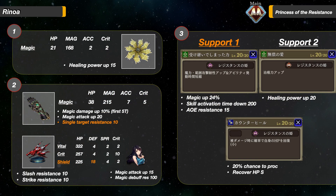Moving on to her unique weapon, Shooting Star. She is the only unit that can equip this item. The ability is Healing Power Up 15, and it comes as Magic Type. This is not her best weapon in my opinion — her best weapon will come from the Legendary Reliquaries. The additional abilities are Magic Damage up 10% for the first 5 turns, Magic Attack up 20, and Single Target Resistance of 10. This is perfect for her.